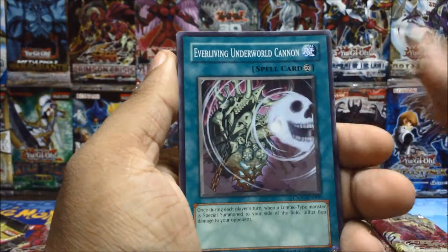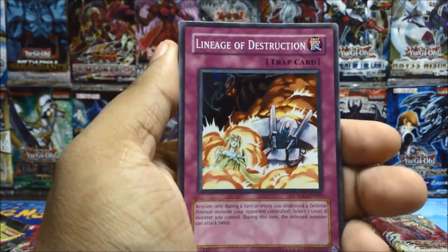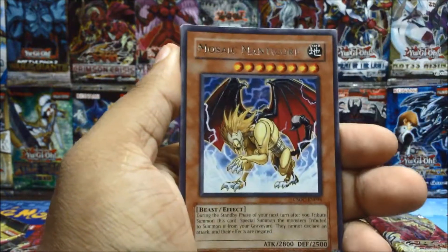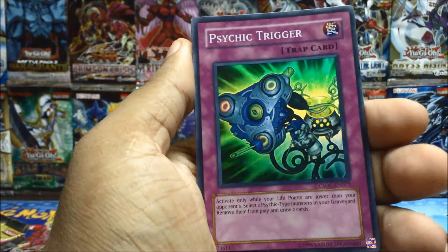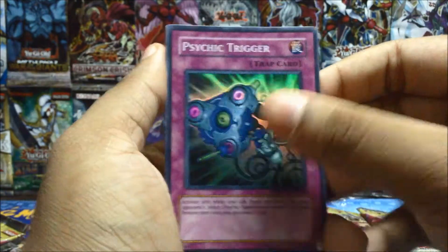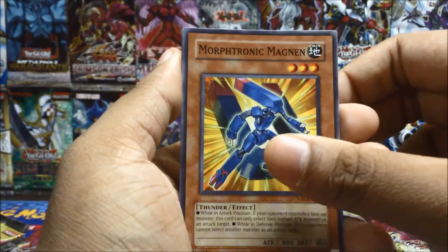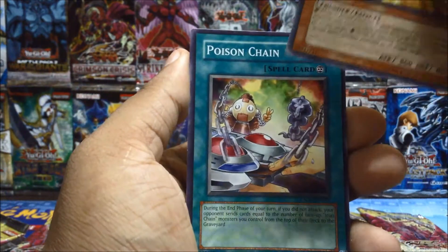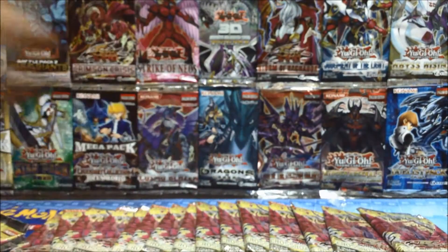DNA Checkup, Ever-Living Underworld Cannon, Pursuer Chaser, Lineage of Destruction, Mosaic Manticore — nice, another super rare, back to back: Psychic Trigger! Doppelganger, Morphotronic Magnan, Poison Chain. Next pack — I keep forgetting the sleeve.